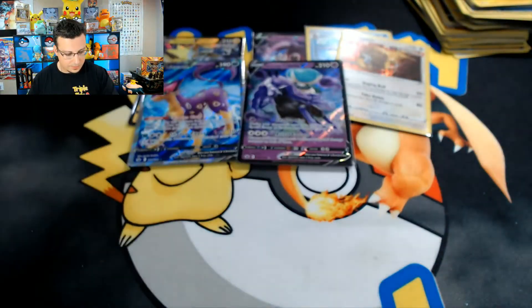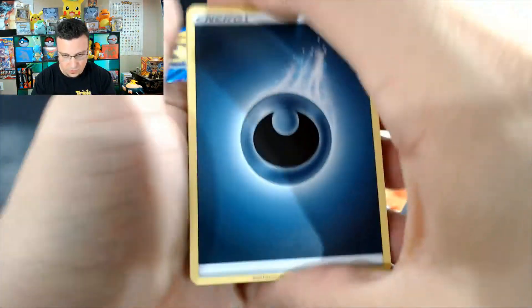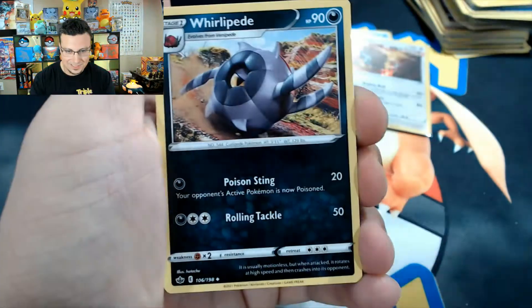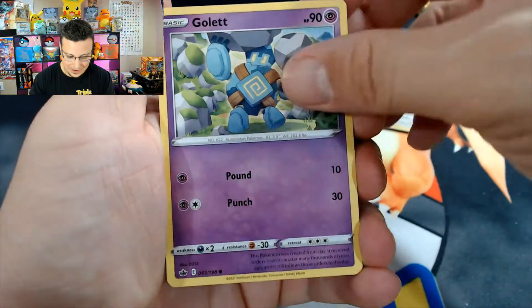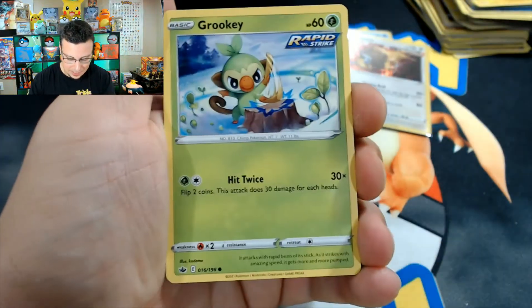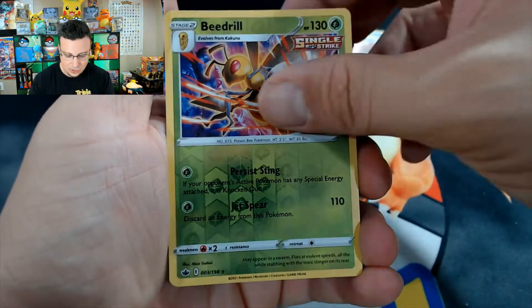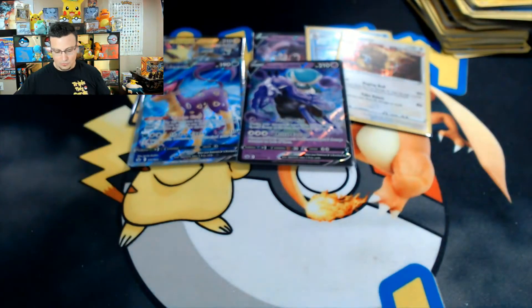Alright, coke card — next pack: Celio, Melanie, Whirlipede, Crabrawler, Golett, Porygon, Grookey, Marill, Beedrill reverse, and Tess Arena — non-holo rare.